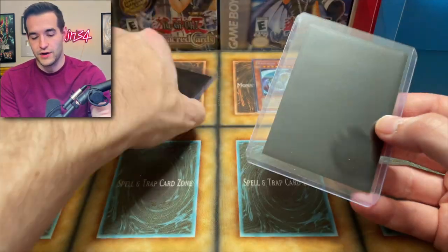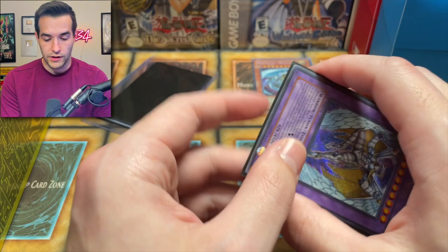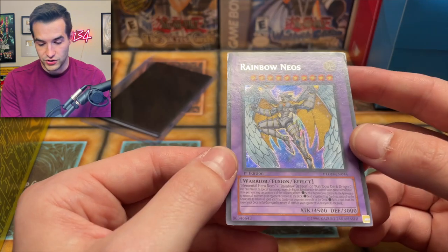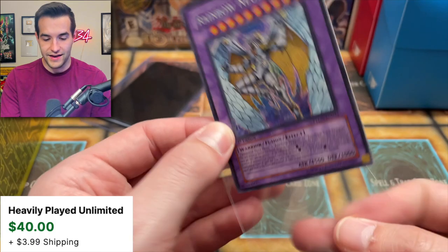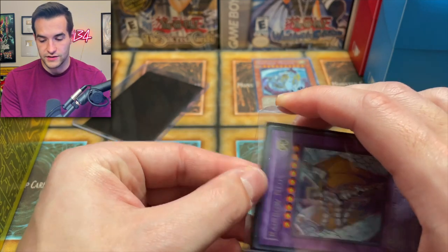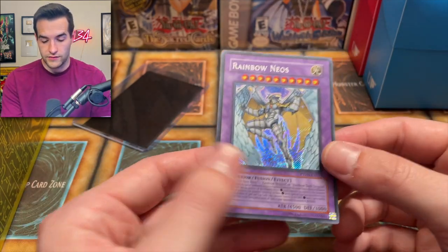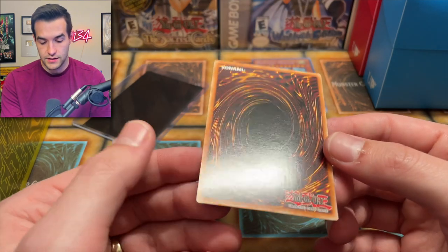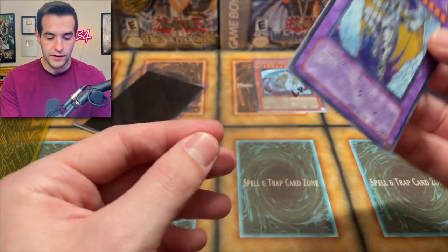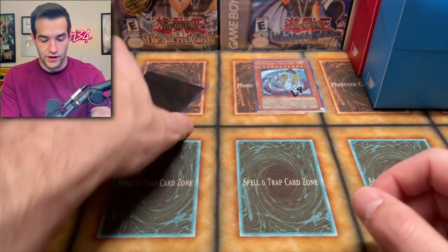Three more cards to go. Another Rainbow Neos — I definitely need this one, I definitely don't have the secret rare. Rainbow Neos secret rare — sick! But that corner is really messed up unfortunately, that's sad. Another one — wait, this one's unlimited. First edition and unlimited — I don't think I have either of them so they're at least going to be a placeholder. This unlimited secret rare looks much better — no giant dings. Honestly this one's really nice, maybe a little bit of scratching but probably good enough to go in my binder for good.